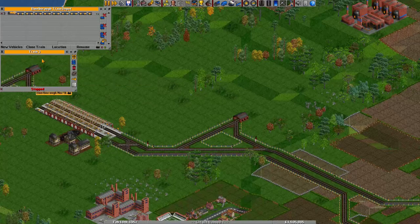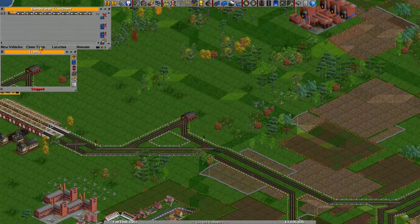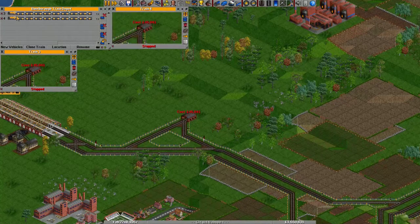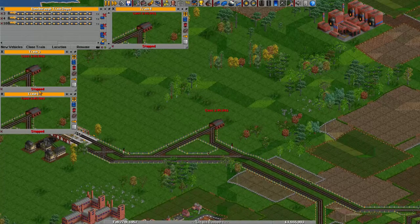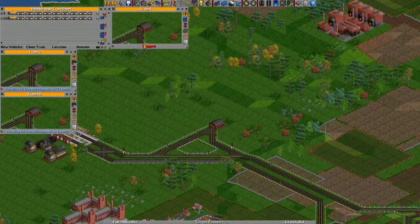By the way, I'm not sure if I already showed it, but you can easily clone a train. Either use the clone train button in the depot and then click on a train to clone it, or you can use this tool on trains that are driving around — just open a train and press the clone button, that will also work.